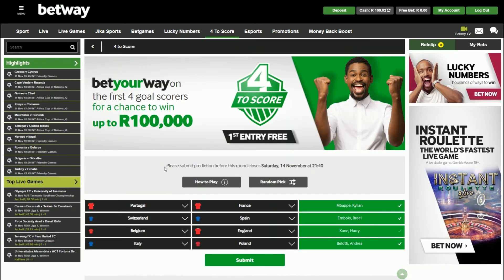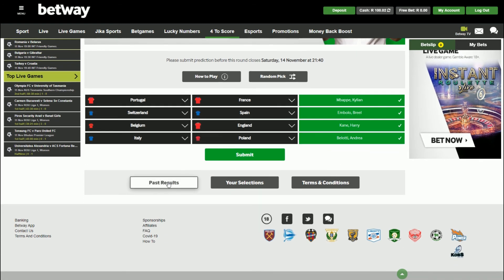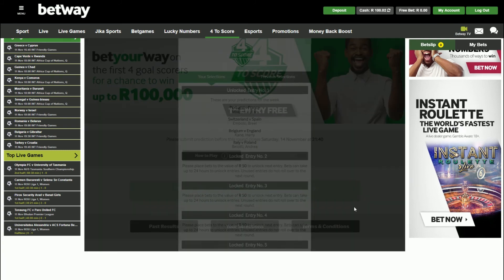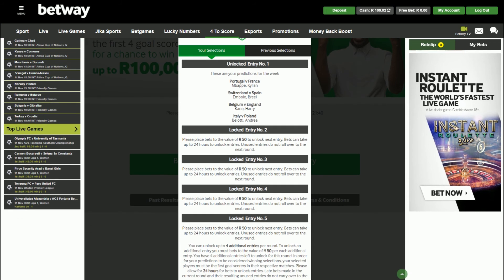And that's it, guys. You simply make your selections of who you think will score first in each match. You also have options like past results, your selections, and terms and conditions for the competition. It's pretty simple — basically making your selections, and once you're happy with everything, click submit. And there we go — I've used my free entry for the week. It's got my selections over there, and it's talking about some extra entries that I can unlock — up to four additional entries per round.